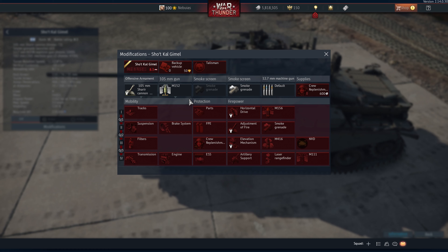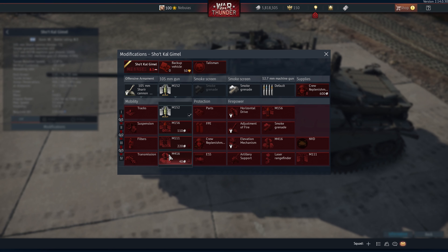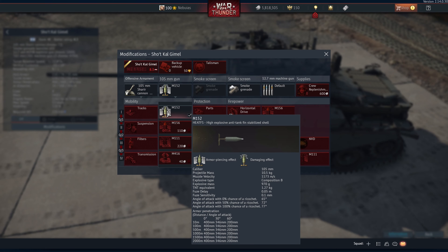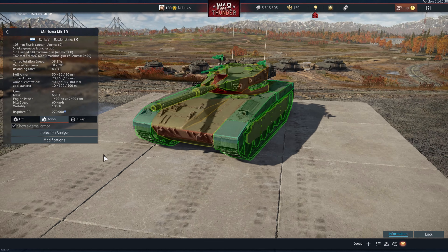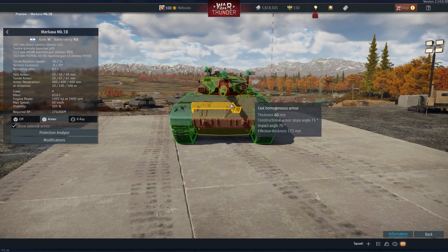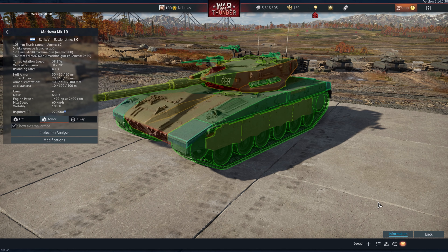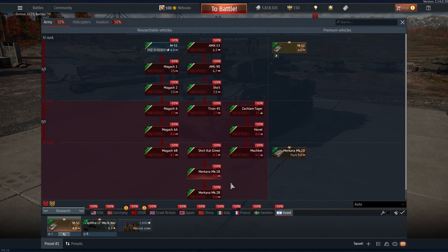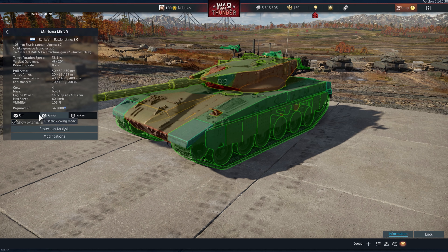From what we got, if you like M60s you're going to be pretty happy. The Magach 6B is looking pretty good. We have the Tiran 4S, which is a 105mm-equipped T-55 with lots of Israeli upgrades — that's going to be pretty interesting with Western ammunition. I'm kind of interested in checking out the captured Israeli vehicles that were converted. The Shot Kal Gimel — a Centurion — lots of Centurions and lots of M60s, which is fine. The Merkava Mark 1B is up there, and if you already have the Merkavas in the U.S. tech tree, there's not a whole lot of new stuff here.